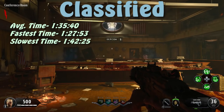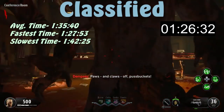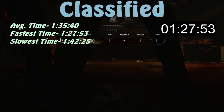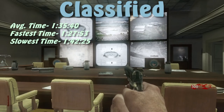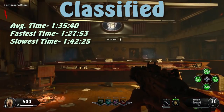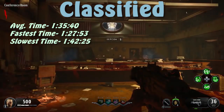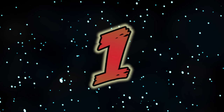In the number 2 spot, Classified has an average survival time of 1 minute and 35 seconds — the longest being 1 minute and 42 seconds, and the shortest being 1 minute and 27 seconds. The starting room is nearly identical to that of Five, yet survival times are dramatically longer. This is likely just the nature of Black Ops 4, where zombies spawn sooner due to their ability to walk faster.